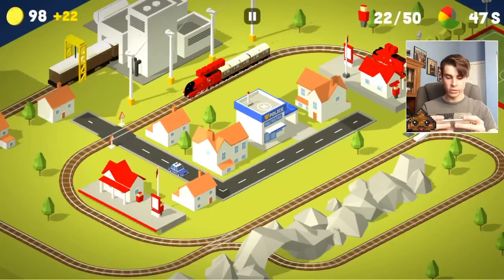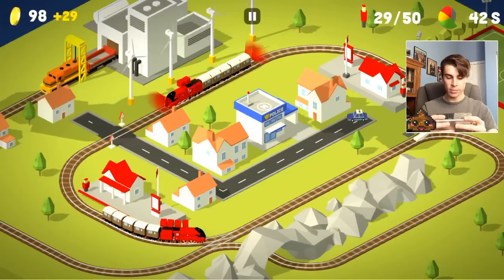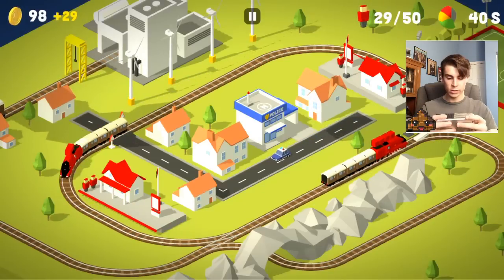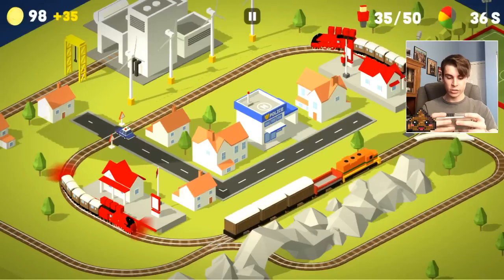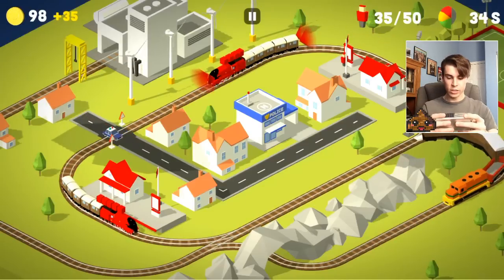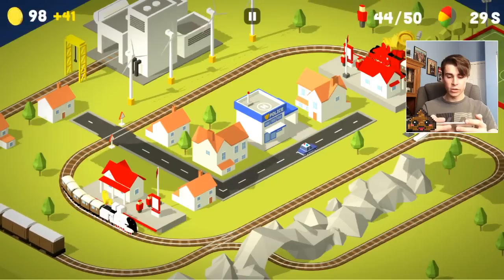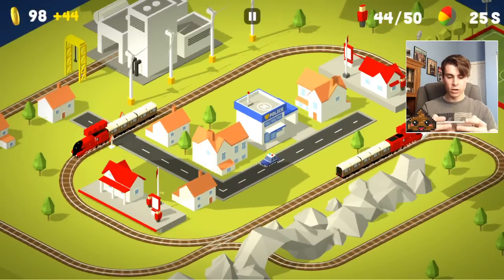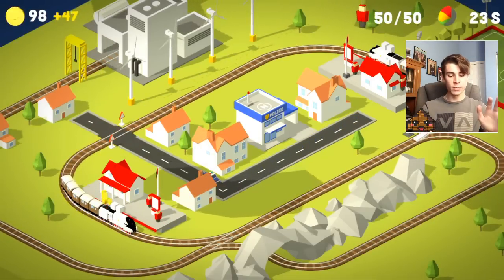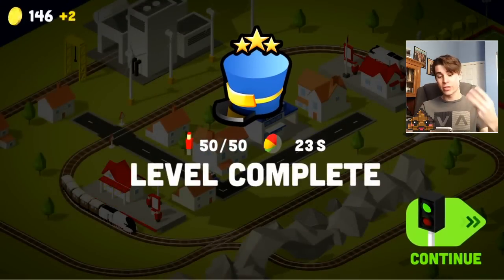Deliver! So now these guys are going again. The train should be okay — we are going to stop this guy really quick, then continue him on. We are going to switch these tracks, stop that train, stop this train, let this train continue, switch the tracks, let these guys travel on. I don't think we are going to get a perfect score this time, but we can certainly try. We might get it in the green — and we got it. Level complete in the green zone, so we did get three stars.